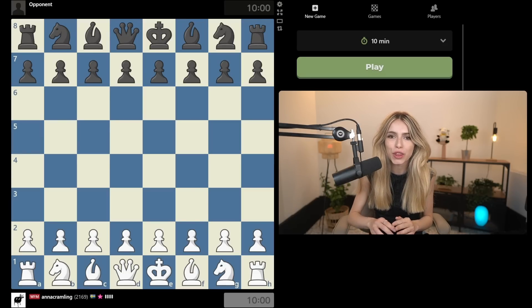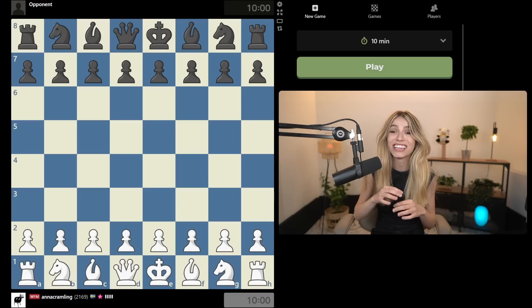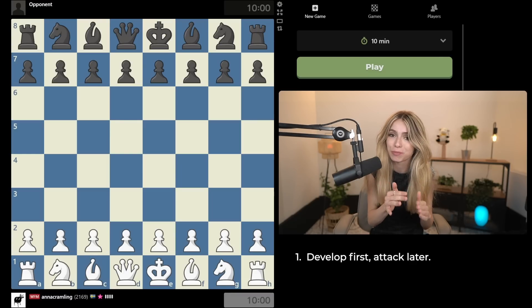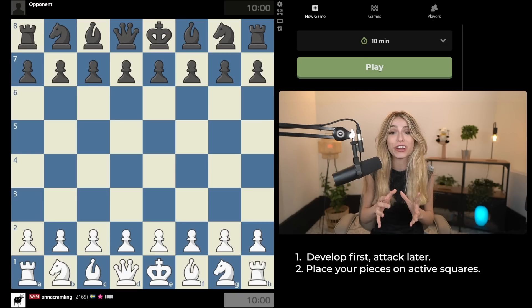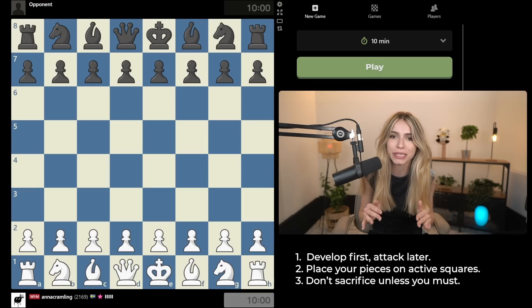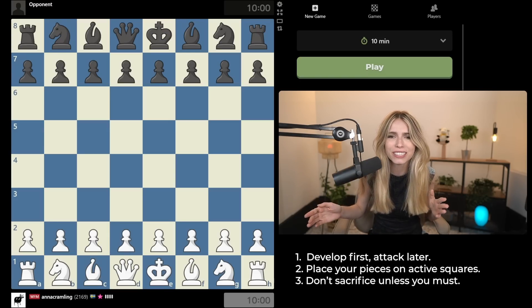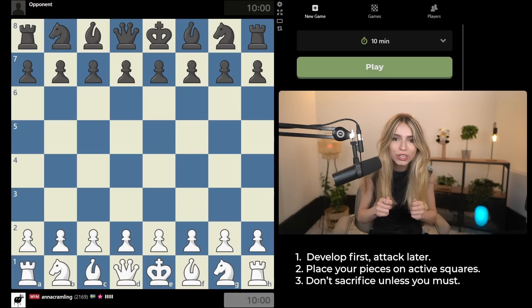Before we get started, I want to tell you about the three principles you need to think about throughout this whole game. First: don't start attacking until you've developed your pieces — getting your queen, bishop, and knight out and trying to go for a scholar's mate is not the way to attack. Second: try to place your pieces on the most aggressive squares so they can actually cause damage. Third: don't sacrifice any piece until you see a forced win. A lot of people think aggressive chess means sacrificing all your pieces towards the opponent's king, but you need your pieces to attack.